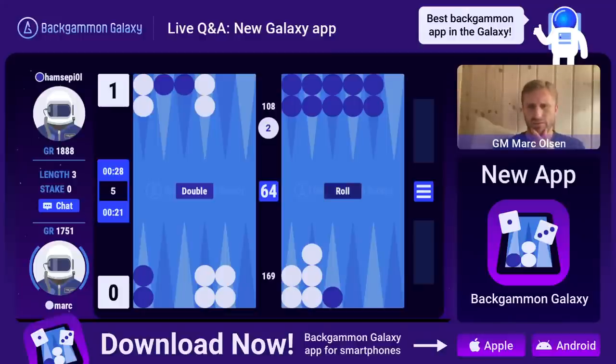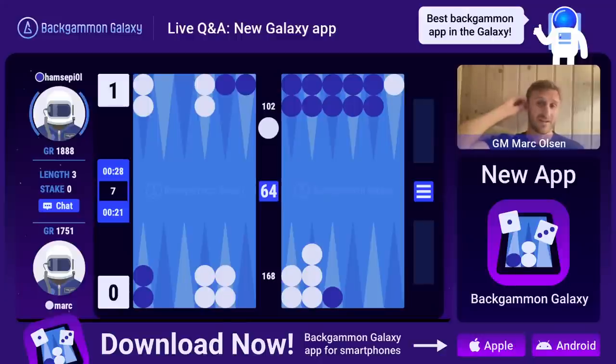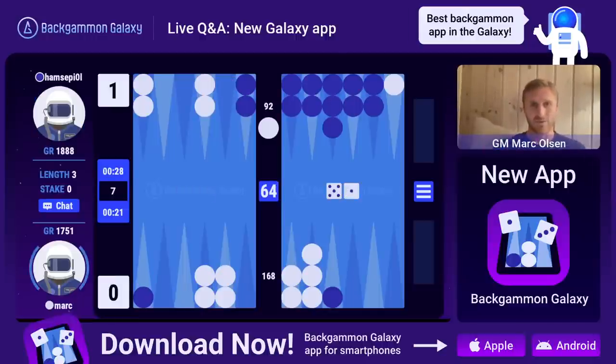Ricardo Mena asks if there's a way to slow down the graphics of the opponent's moves. Actually right now we are working on showing your opponent's moves in real time, and hopefully within the next three to four weeks we will have opponent's real-time movements in the app as well. That's going to improve the user experience a lot - you would be able to see in real time when the user moves his checkers.